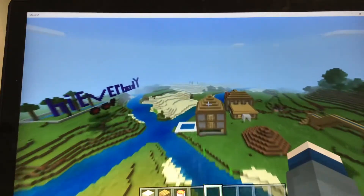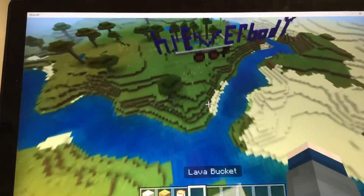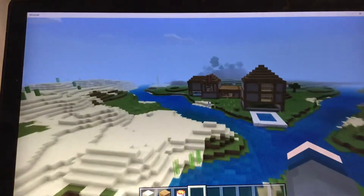Oh, and that's a hotel. And we have a pool — that's the hotel pool. This is the 'hi everybody' sign my friend made. Oh, and there's also an 'oof' when you enter the nether portal.